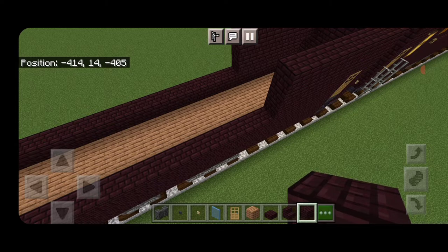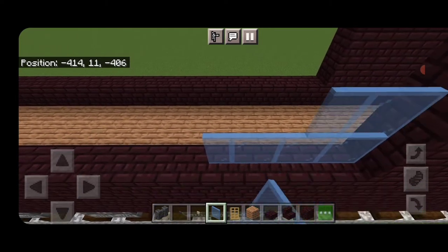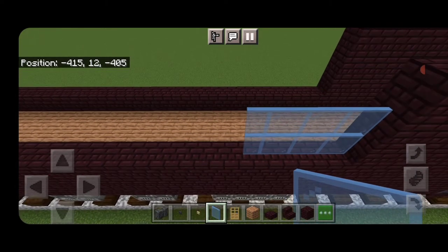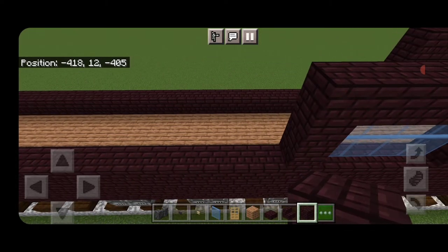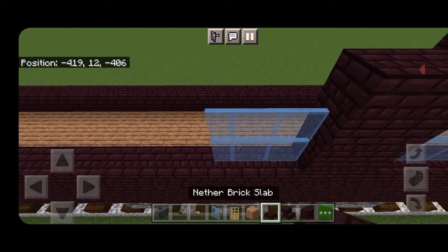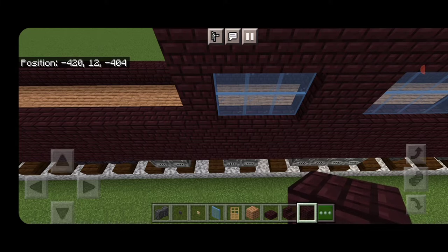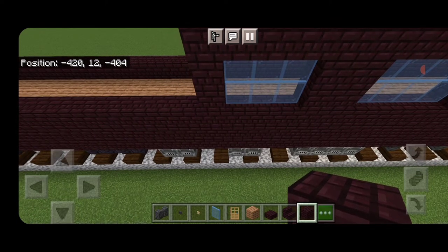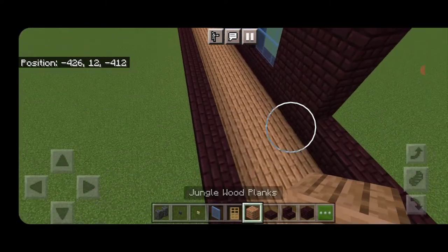Do a four-by-two of light blue stained glass panes, a column of three nether brick in front of it, and cover the top with nether brick. Behind that, a second column of nether brick, two rows of three stained glass panes, then a column of nether brick behind it — cover the top. Move down behind that and do two more columns of three nether brick. On the end of this on the inside, put a column of jungle wood planks.